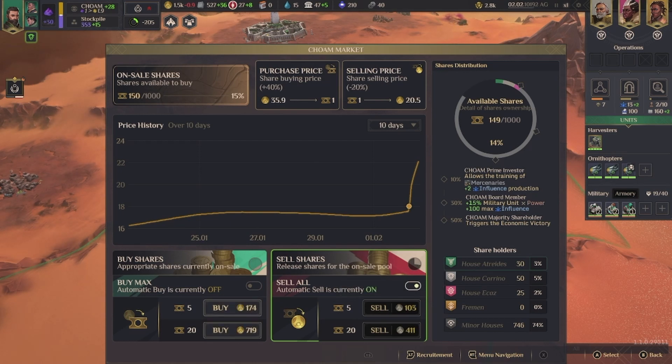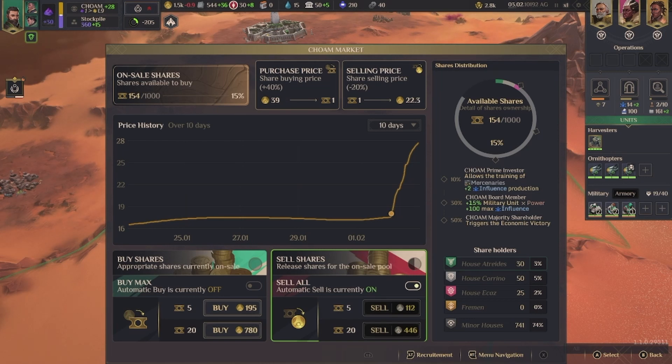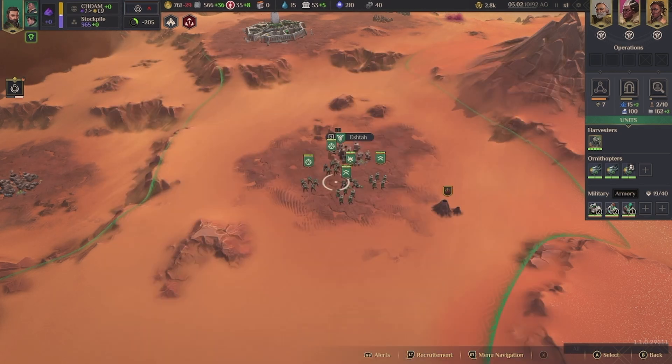I'm selling a bunch of it and the price is going up. What is going on? The price is going up! Oh dude — there wasn't a tutorial for this. Automatically buy will sell, I guess. Whatever.